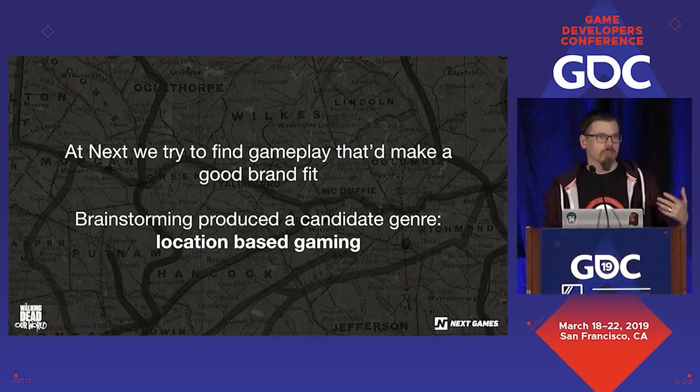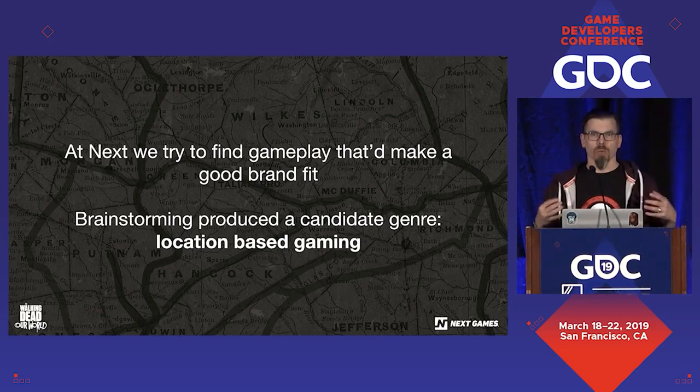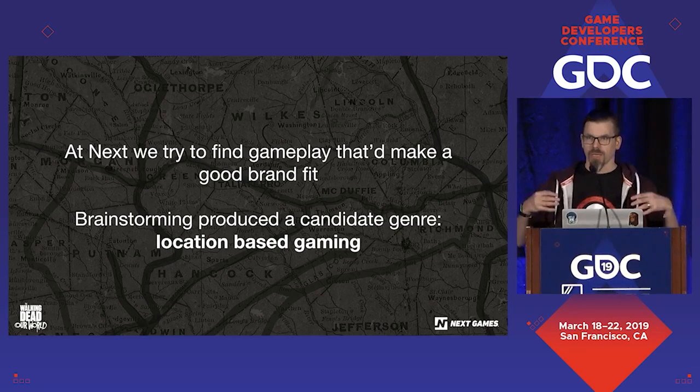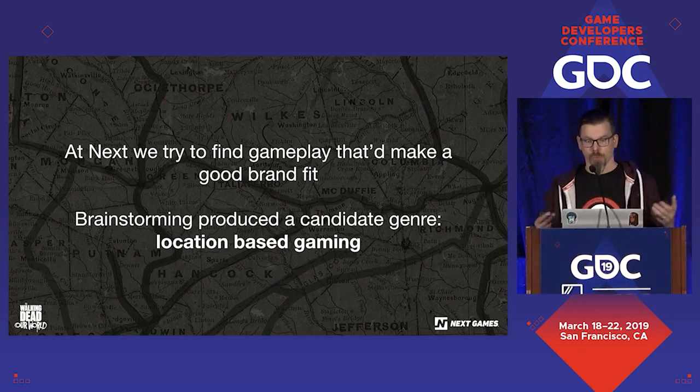At Next Games, when we start working on new projects, one of the things we really want to do is figure out gameplay mechanics that make sense from the brand perspective. We primarily do games based on IPs. Many viewers of the show were telling us they have this core fantasy of thinking what they would do if a zombie infestation actually happened. So we figured let's try to prototype location-based gaming because it's a really good brand fit — being able to put you in a situation where you need better weapons and better teams to survive the zombies.